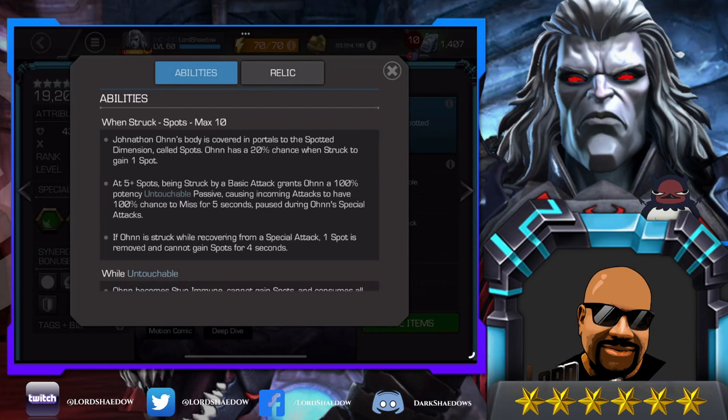His body is covered in portals to the spotted dimension — spots. Jonathan Owen has a 20% chance when struck to gain one spot. That's not very exciting to me because I don't want to get hit. At five or more spots, being struck by a basic attack grants him a 100% potency untouchable passive, causing incoming attacks to have a 100% chance to miss for five seconds. This seems more for defense. If struck while recovering from a special, one spot is removed and he cannot gain spots for four seconds.